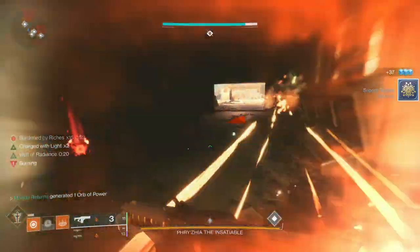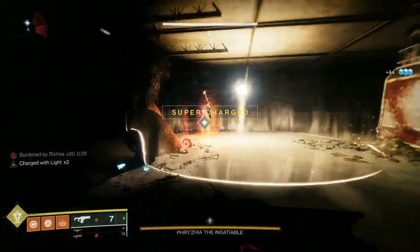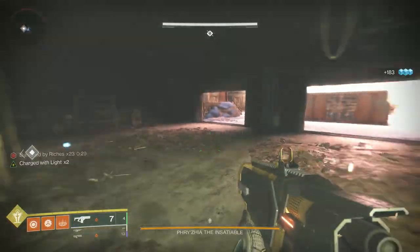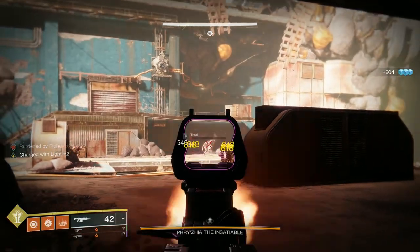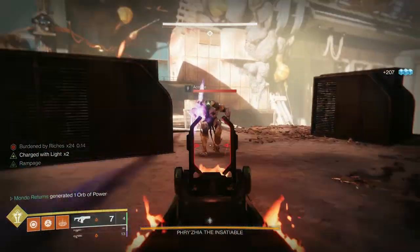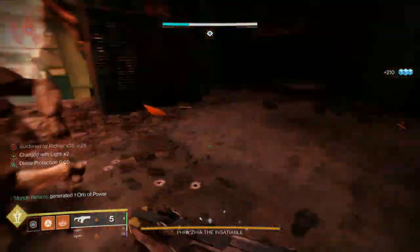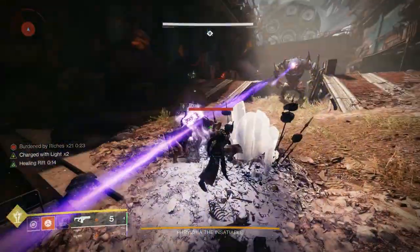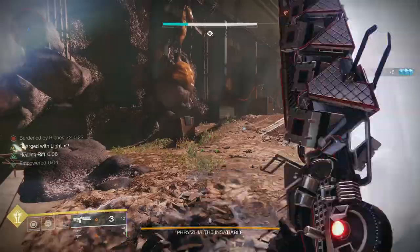Once you pick up 10 engrams you'll get your super back in time for DPS. I'm using my fusion rifle since I won't use it for much else - the Sleeper is going to be the main damage dealer for the boss. I have 23-24 engrams. There are a couple of guys out here - I'll take out the smaller ads so nothing chases me down. You've only got about 30 seconds once you pick up engrams to deposit them, but you can refresh the timer by picking up another one.